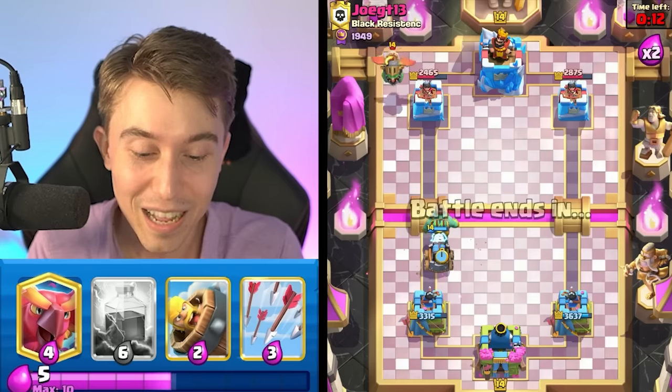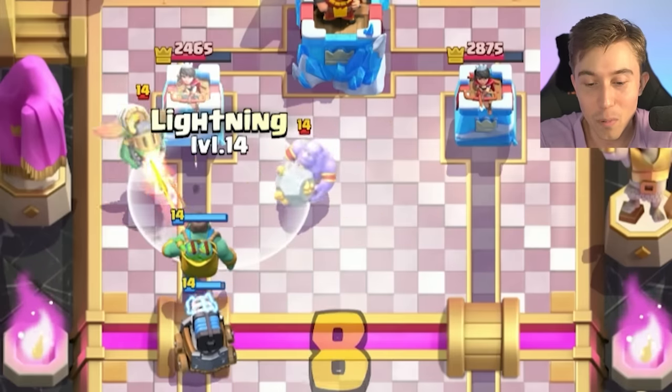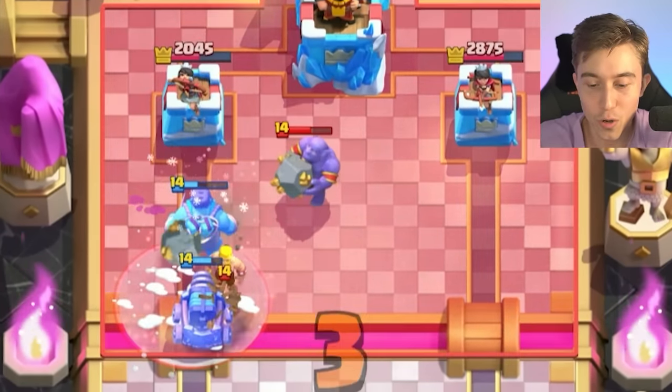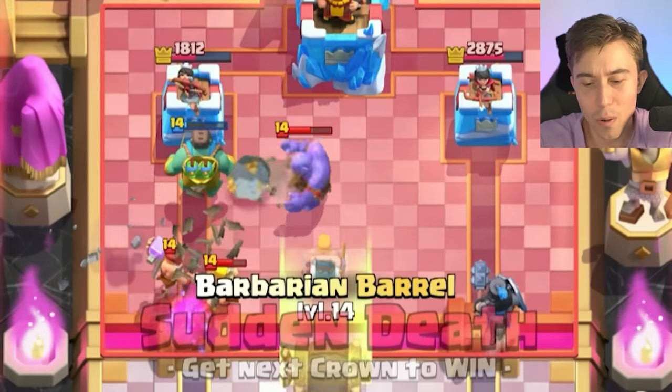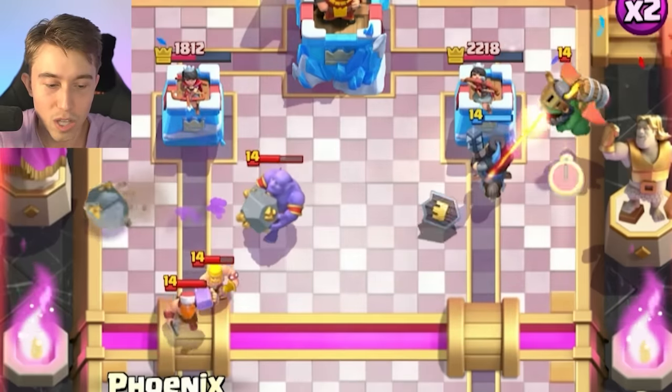You're able to do dual lane pressure if you want. You can always go for a Sparky on one side and then go Goblin Giant on the other side and then Lightning on top of the building or whatever — there's a lot of cool things you can do. For the Lightning to eviscerate the Inferno Dragon, I could go in for a Dark Prince again on the right-hand side. He just dropped his Lumberjack and I'm not sure what he's going to do — probably Tornado the Dark Prince into the Bowler. He's going to Inferno Dragon instead.